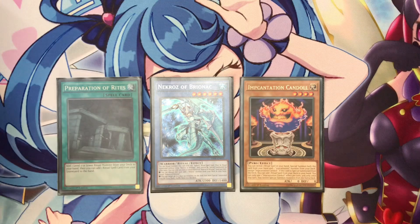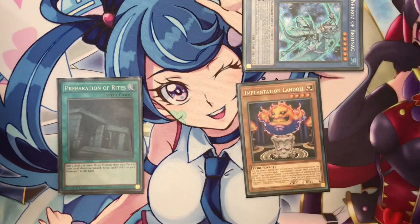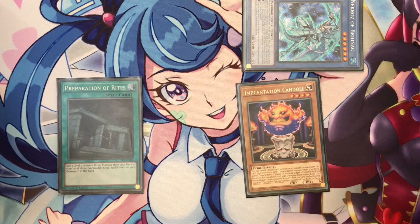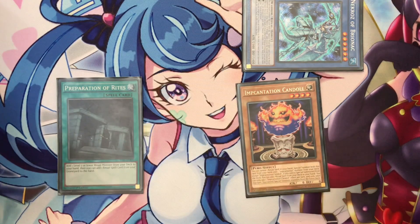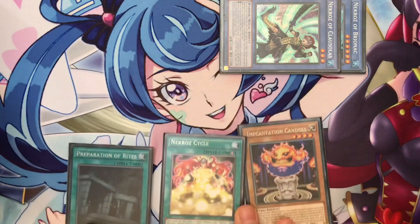This is by far the best combo of the deck. If you start with Preparation of Rites, Bryonag, and a random condition monster other than Talismandra, you almost win the turn — the game — if you go first. First, you activate Bryonag by discarding him to the grave to add Klausulas, discard Klausulas to add Neko Cycle to your hand. Then Special Summon Kandor, Talismandra, and add Bethe to your hand.